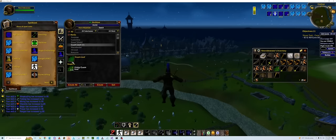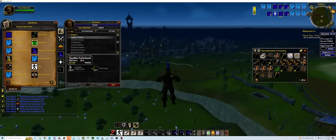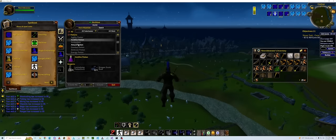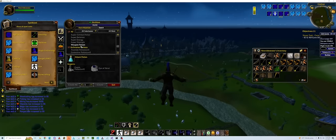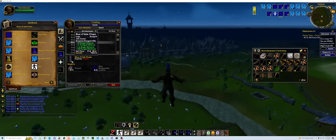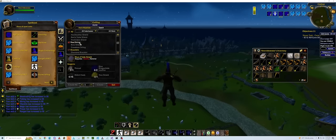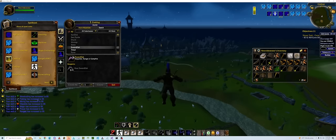I got a grimy guam leaf — I can turn it into a clean one. The potions are mostly figured out. Some are not done yet like anti-poison and anti-fire, which require very specific ingredients and aren't first on my to-do list. But the basic stuff is done: energy potions, attack potions, defense, strength, and prayer potions. Cooking is all in here with all the members food added; I just haven't added the fishing spots for some of these items yet.